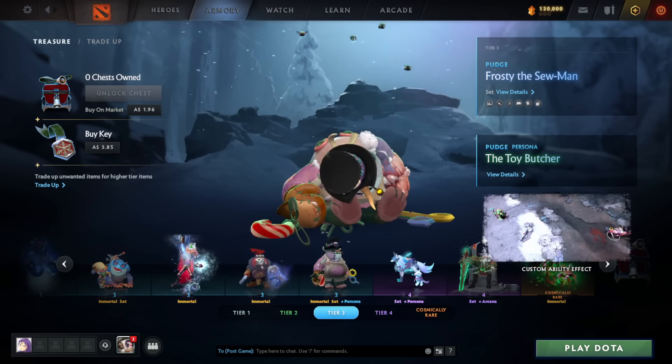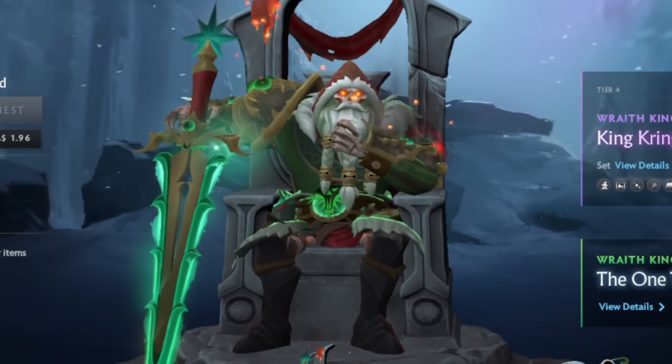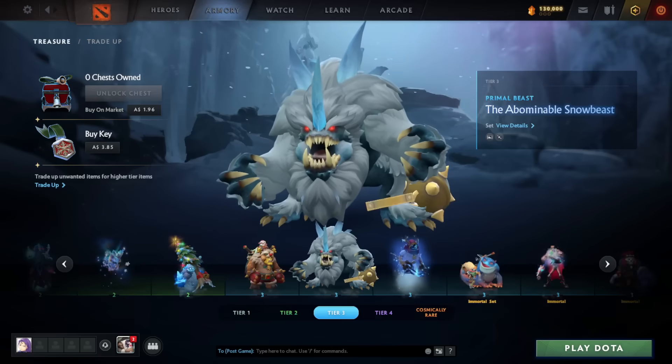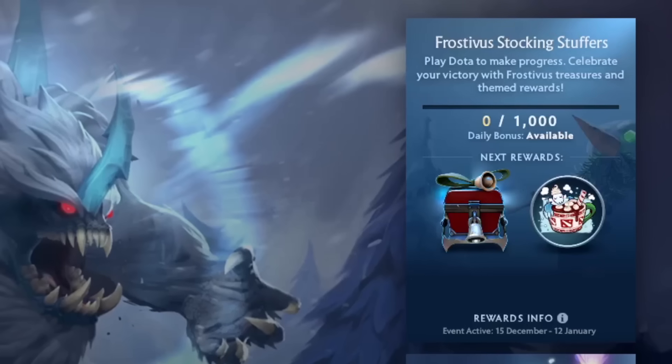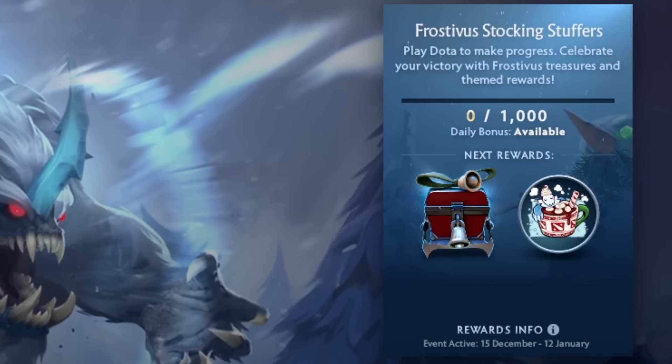This banner can be destroyed by the enemy team with just a measly 6 auto-attacks. New sets have been finally added to the game. Lots of very festive and cheerful cosmetics such as the Santa Wraith King Arcana, or Snow Globe Arc Warden, or what in the fuck is that? And by simply just playing games, you can grind points and earn chests to open these skins for absolutely free.